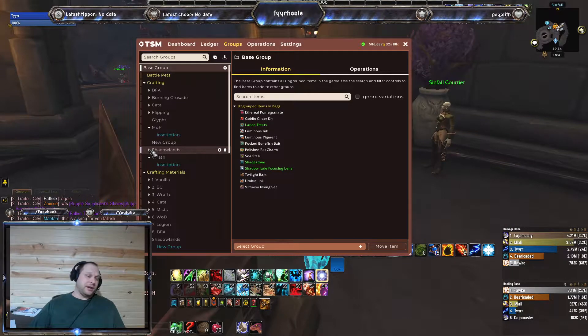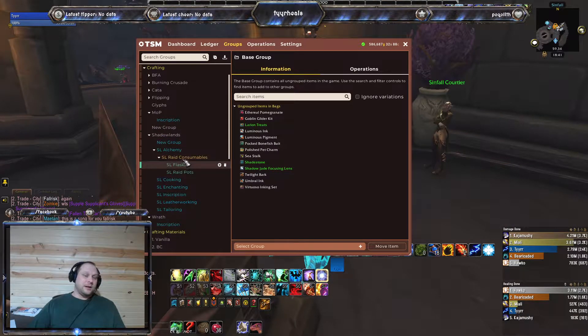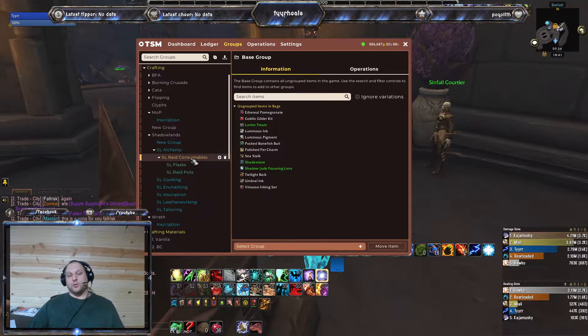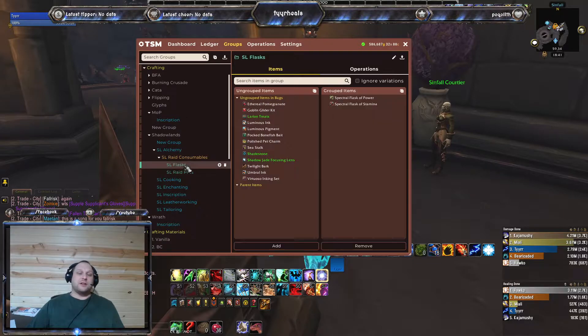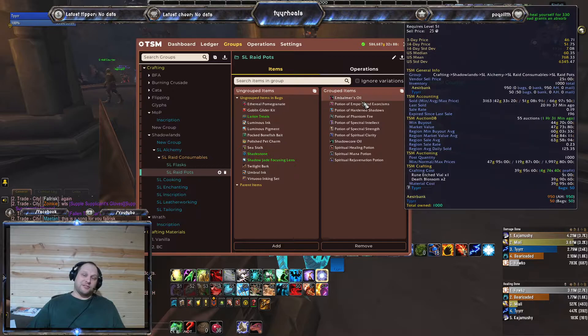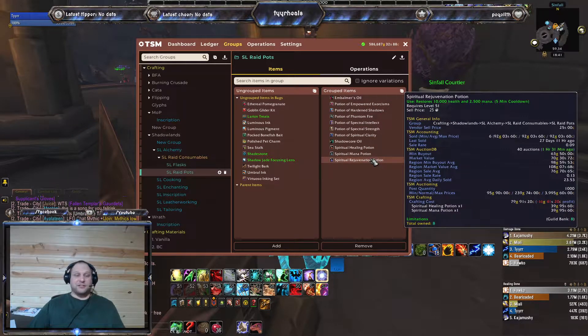For example, here's my Shadowlands setup. My Alchemy is my biggest one, and I've got that broken down into Raid Consumables. Under that I've got Flasks, which has my two flasks in it, and Pots, which has all the raid consumable pots. Those are my bread and butter right there.